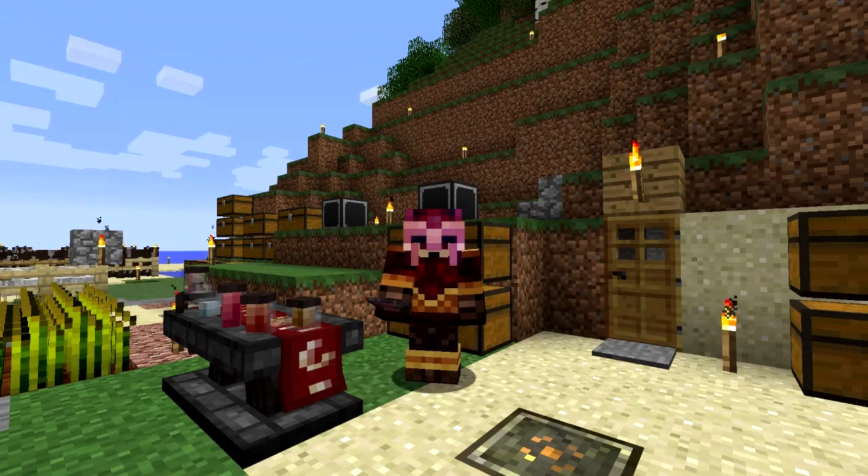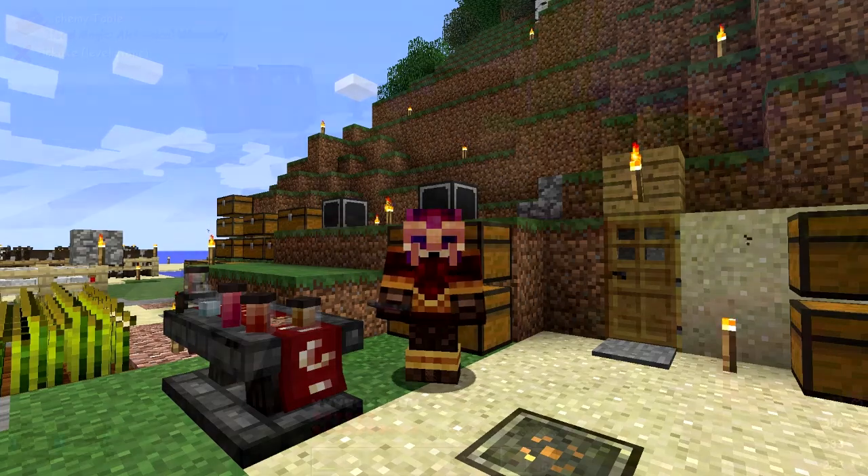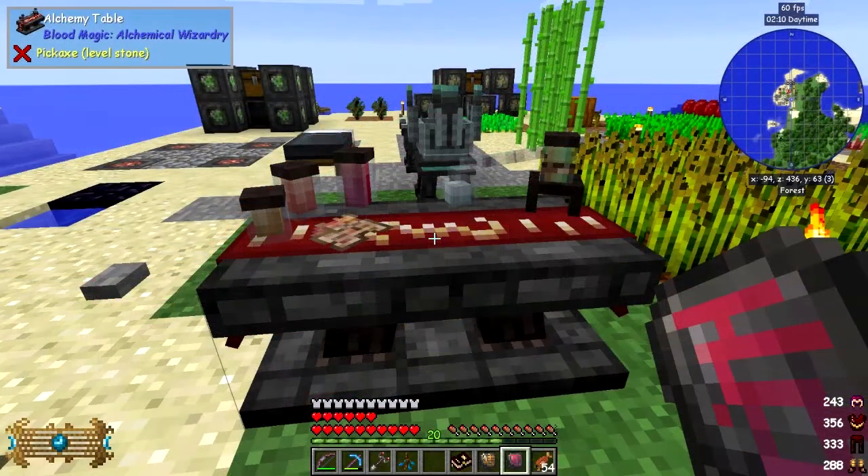Hello everybody and welcome once again to Surviving with Blood Magic. This episode it's worth a time I reckon because we would like to get our altar upgraded to tier 5. So the first thing we're going to do is actually do some potions because I had promised to do those. You'll also notice I've got a glowing helmet because I did some enchanting on it.